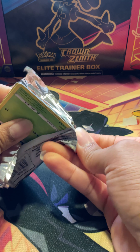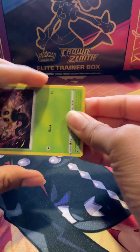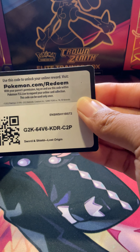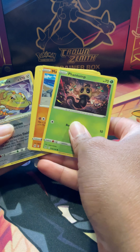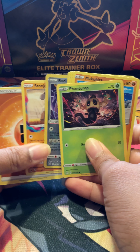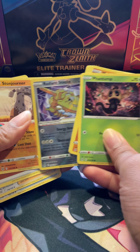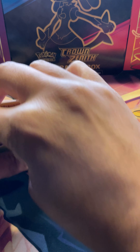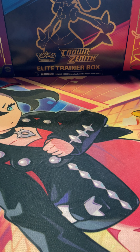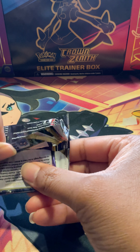The booster bundle was not as lucky as the single packs. It is a white background. It gave us a Radiant Steelix which we definitely already have, but no worries. We shall carry on to the last six packs and hope there's something hiding in there — something new for the board.